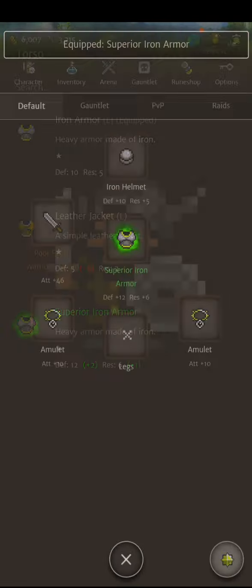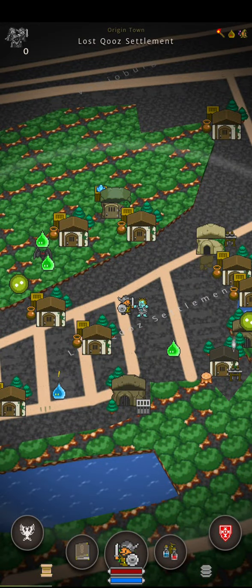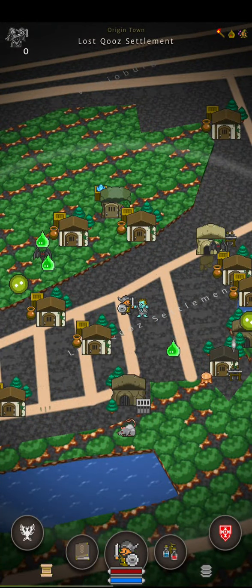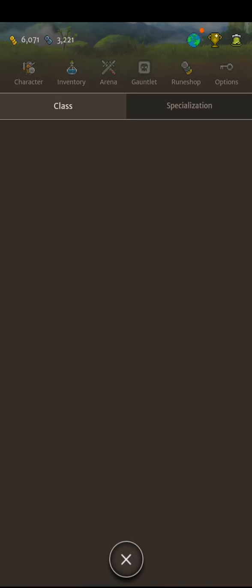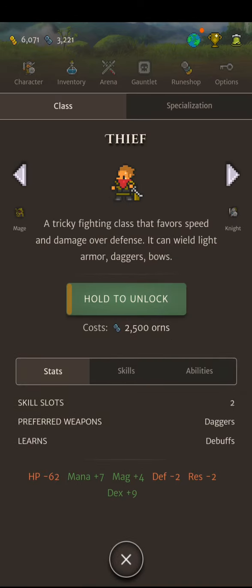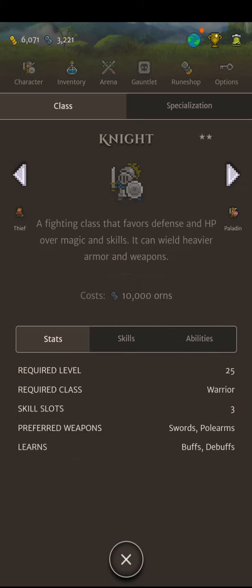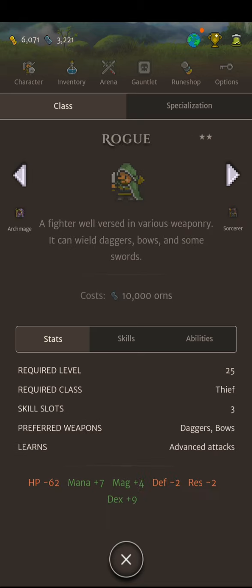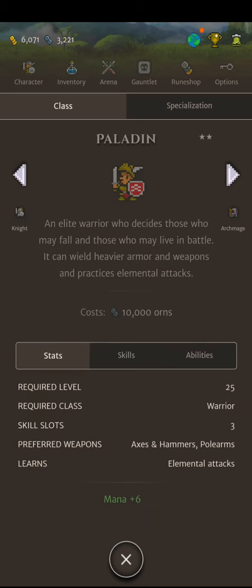Superior Iron Armor — defense 8. Let's put these on for now. Nice, that was really good. We got 3,221 arms. We can switch to a different beginning class. I think I may want to save up for one of these — Rogue, Archmage, Paladin, or Knight. Knight is a fighting class that favors defense and HP over magic and skills.